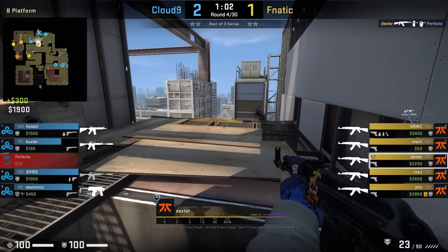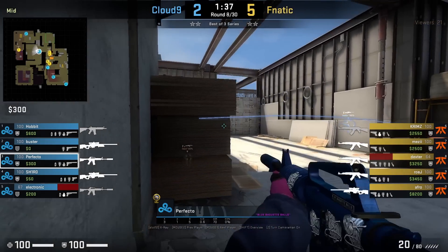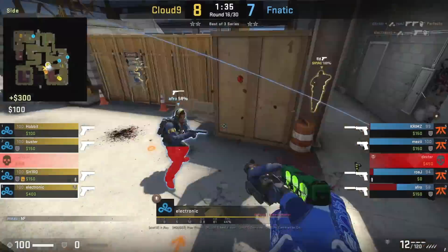He's going to push up and lurk towards mid. Perfecto is going to throw a mid one-way smoke from that left-side box — this is for window side, and it's totally overpowered.